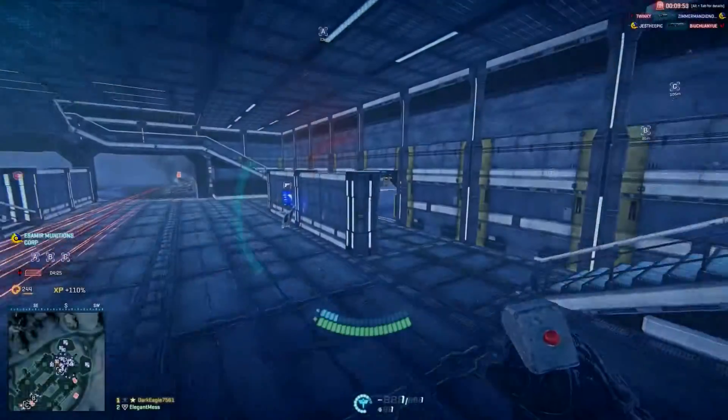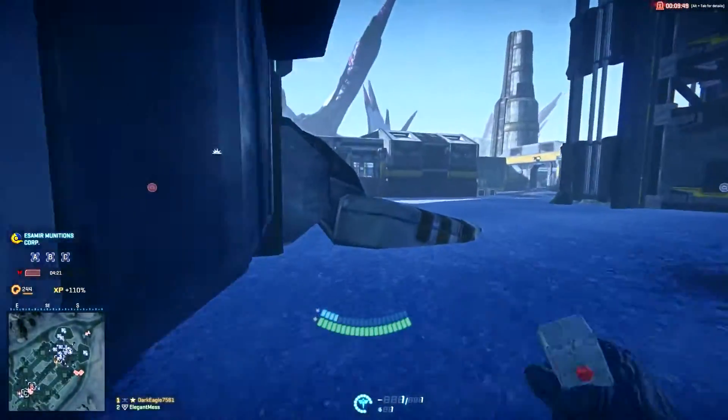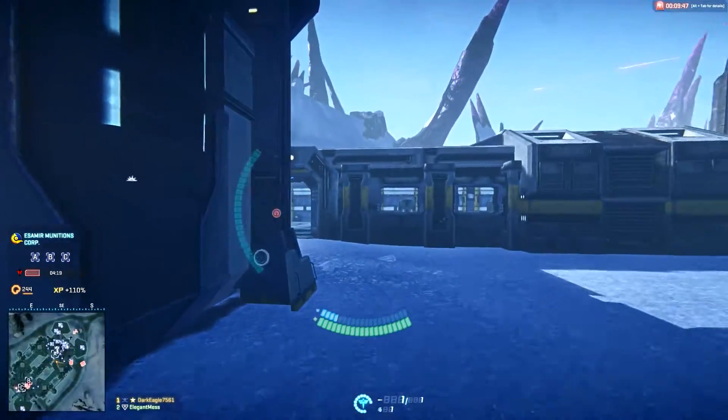There are two ways in which you're going to deploy in a Drop Pod: either with the Squad Deploy option, or with the other option of using your Squad Leader's Spawn Beacon.